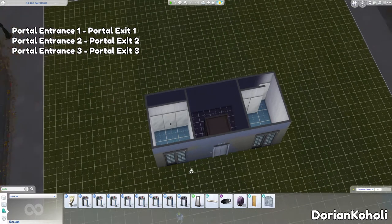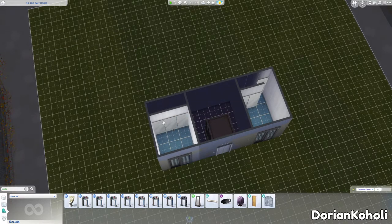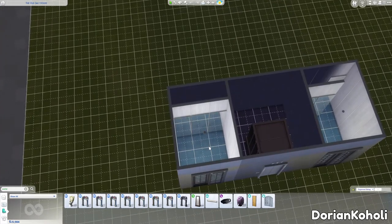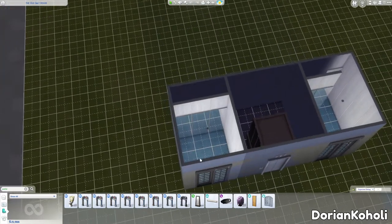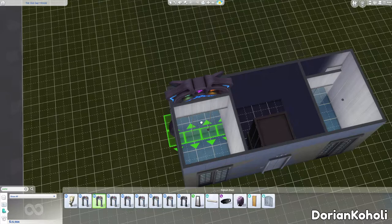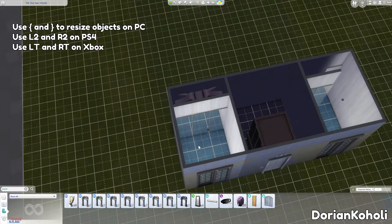I created a shell — what would be like your elevator cab. It's a 3x3 room and then a 1x3 room. The 3x3 room I decorated like a standard elevator: some wall paneling, some mirrors, and a concrete floor. For the portal entrance, you can stick it in the little slot behind the cab. You will need to size it down using the bracket key.